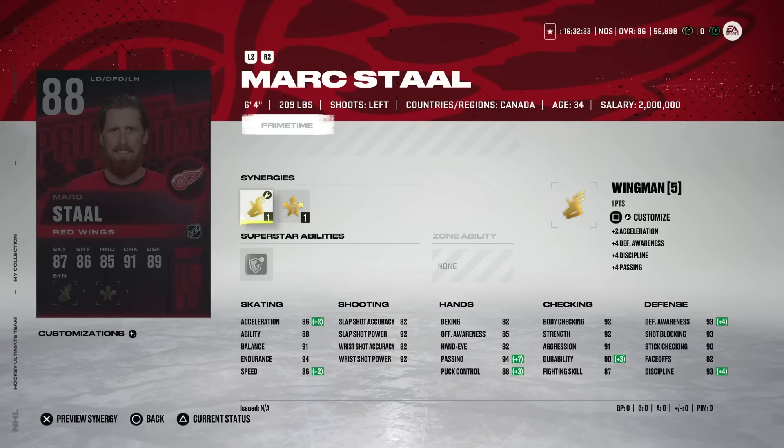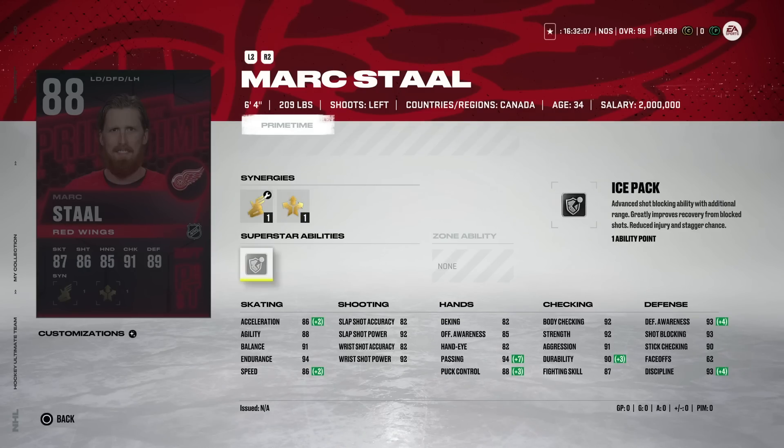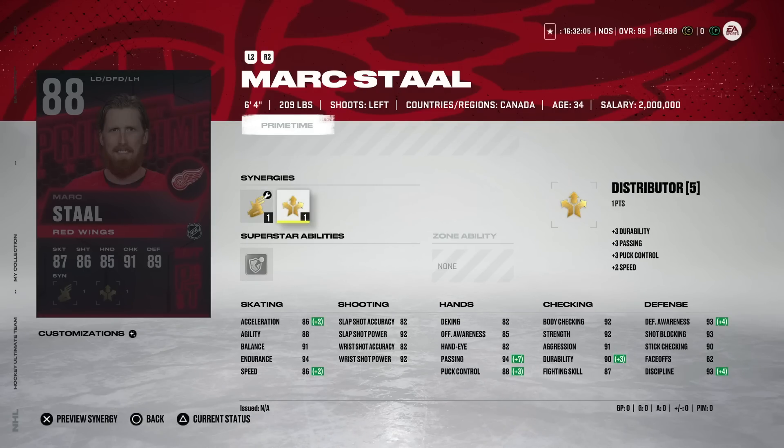Then we've got the 88 overall Mark Staal. If you'd told me Mark Staal would get to an 88 with Prime Times and Team of the Week, I would have laughed. Regardless, six foot four, 86 speed, 86 acceleration — there's just no way to really use that at this point. You have to be exceptional at defending the rush to use this kind of card and not get burned down the wing. We're at the stage where every team has over 90 speed, so 86s will get you killed — instant fire into sets for the 88 Mark Staal.